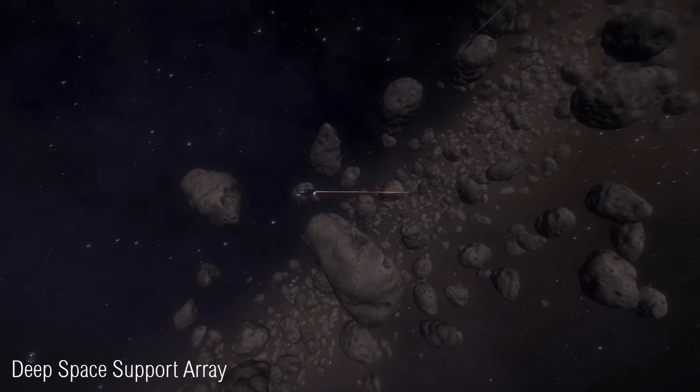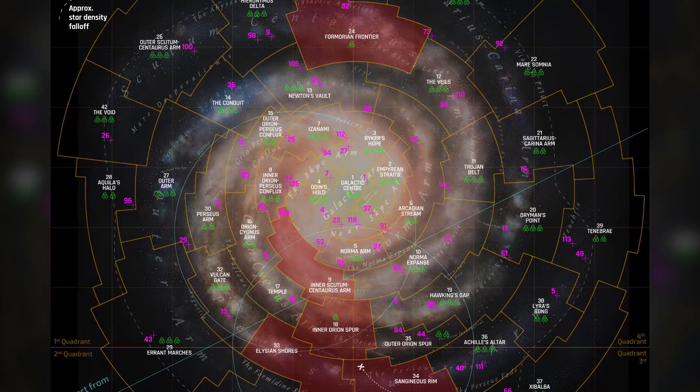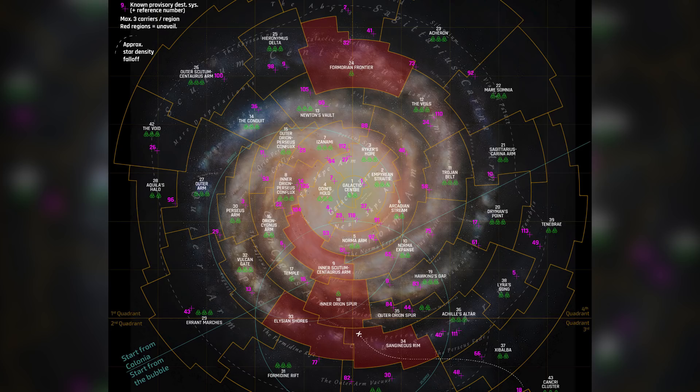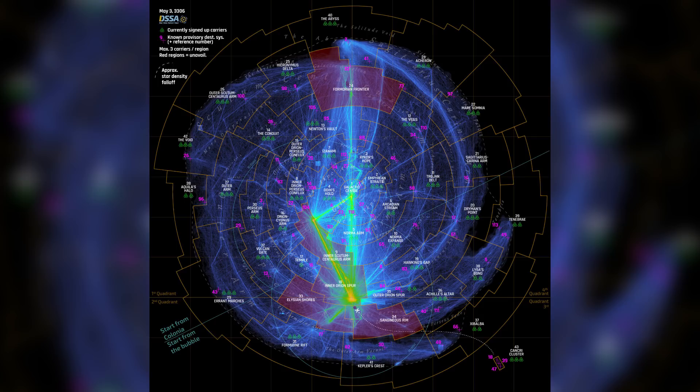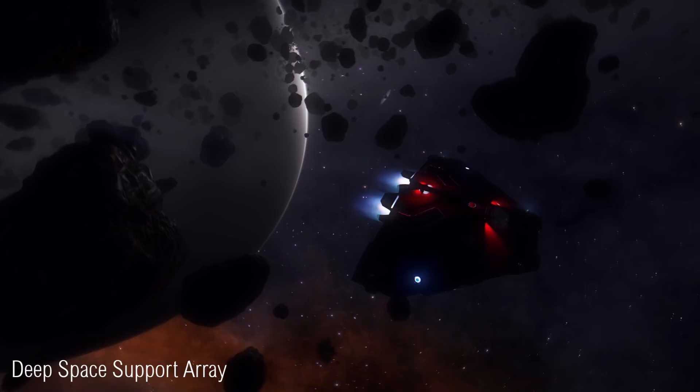It's been a little over a month since the announcement of the massive community-led project, the Deep Space Support Array, and the list of sign-ups continues to grow. The aim of the project is to build a network of fleet carriers spread across the entire galaxy, with up to three carriers situated in each galactic region. The DSSA network tracker currently shows around 100 fleet carriers signed up for the project, with approximately 49 carriers in the preparation phase. The project will provide players with a network of support vessels essentially no matter where you are in the depth of space — you should never be too far away from a place to repair, refuel and restock.